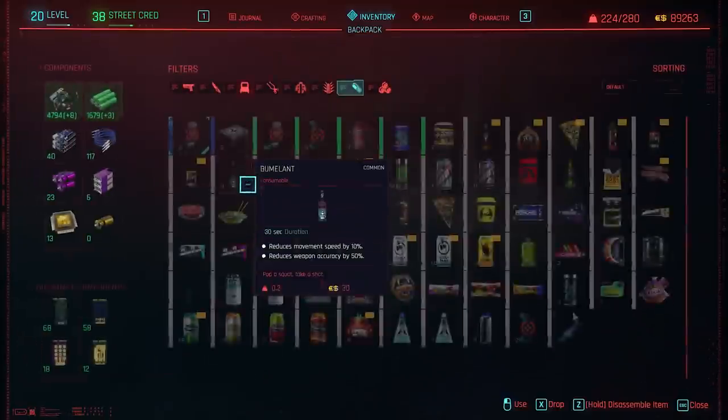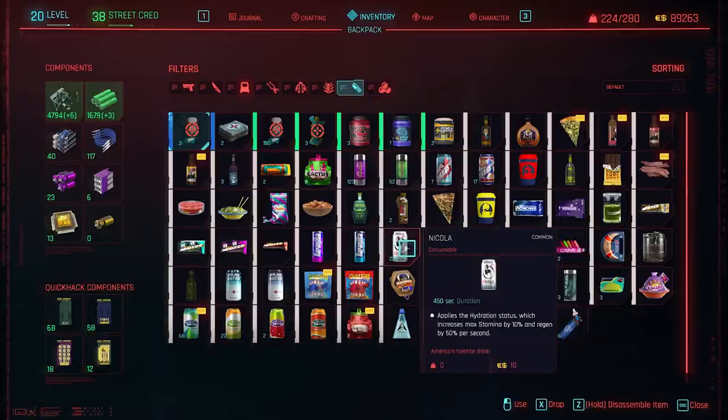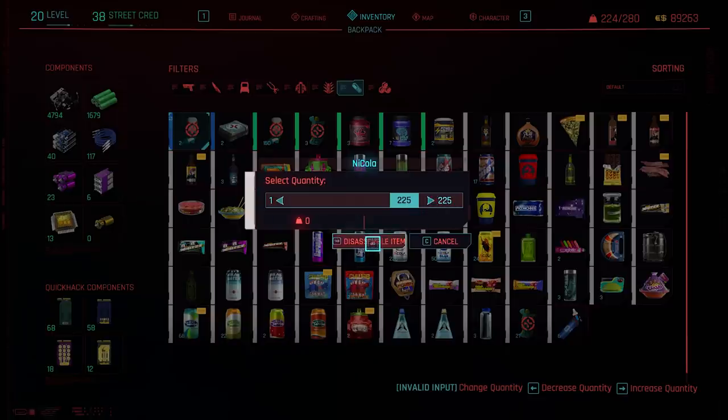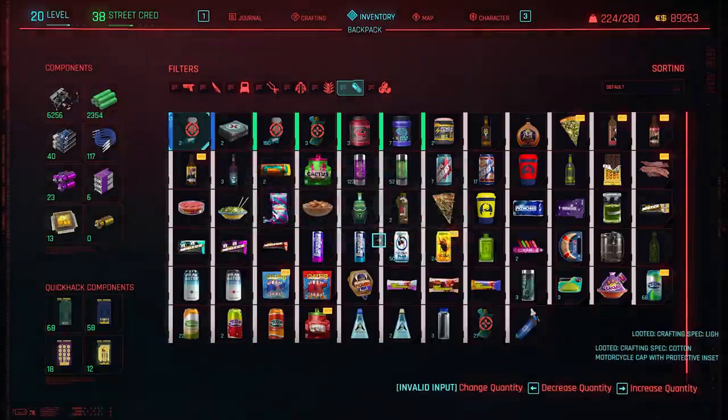Once you get bored of doing this, go to your backpack, then to your consumables, and find the sodas you've been picking up. Depending on your platform, hit whatever button it is to disassemble them — disassemble all of them. Each can costs $10 to purchase, but you get six common components and three uncommon components. The common components sell for $5 apiece and the uncommon ones sell for $8 apiece. So already, just two of the nine pieces make your money back. You're going to be making a ton of money just from disassembling these. It's kind of ridiculous — I wouldn't be surprised if it gets patched.